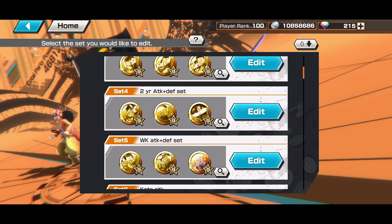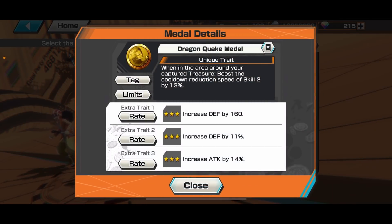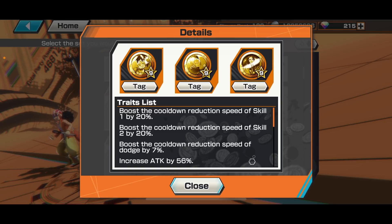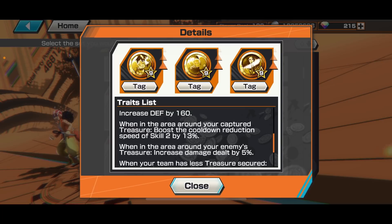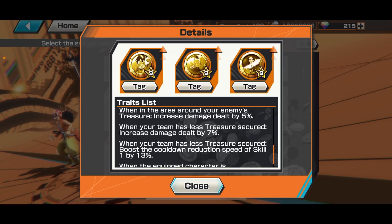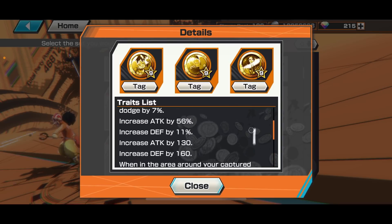Another medal set to work on is the Two-Year Straw Hat set, probably the easiest to access. It's built on the Elephant Gatling (Two-Year Luffy), Two-Year Zoro, Dragon Quake, and Two-Year Brook medals. You get 20% Skill 1 and 2 cooldown, 7% dodge cooldown reduction, Skill 2 cooldown while staying on the treasure area, 5% extra damage fighting enemies in the treasure area, 7% damage increase with less treasure, and Skill 1 cooldown when you have less treasure secured.